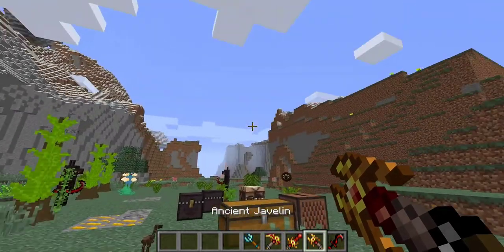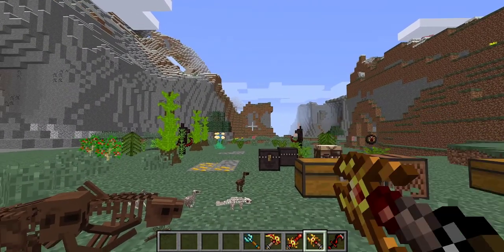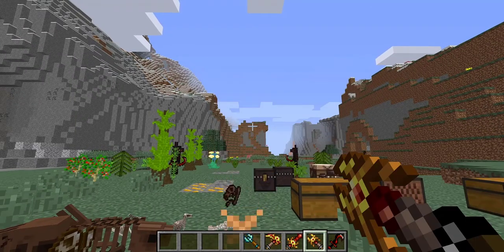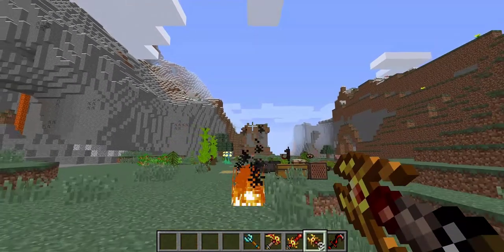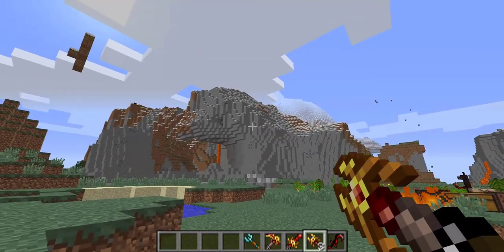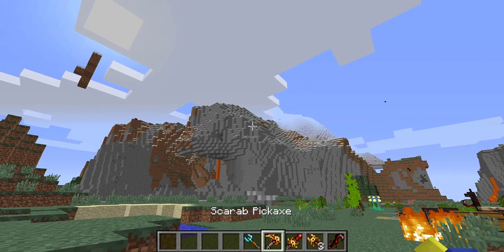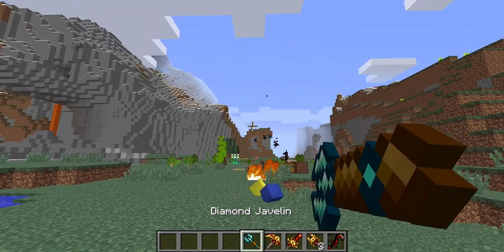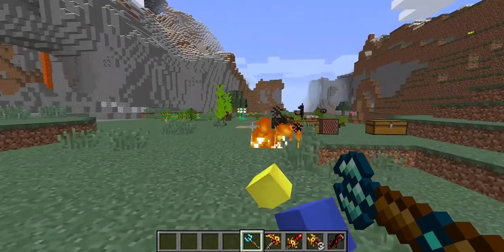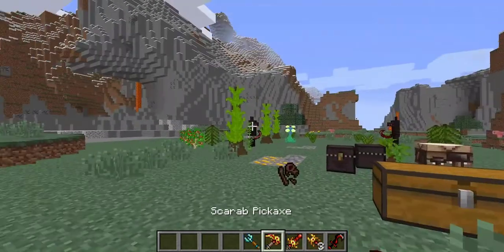This ancient javelin is really cool. Oh my god — did you see that? It has a chance of spawning lightning! That's what I was going to show you — a small chance of spawning lightning, which is awesome. And then this diamond javelin, you can chuck it really far away. Let me just get rid of this fire before we cause a forest fire.